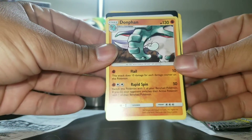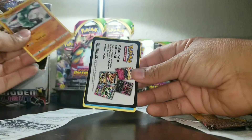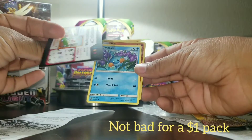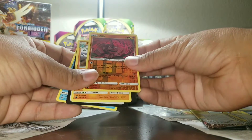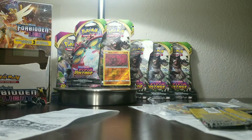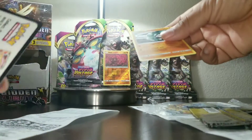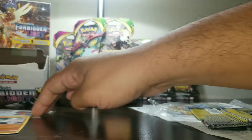An Onix and a Dewgong — that is pretty good. Onix and Dewgong. Onix is our first good pull of the day right there off the dollar ones. We got an Onix — very cool. We'll put these down here, so that's the first one-dollar pull.